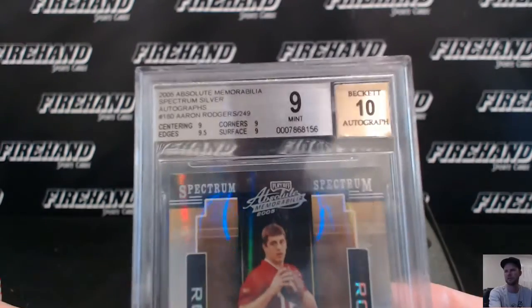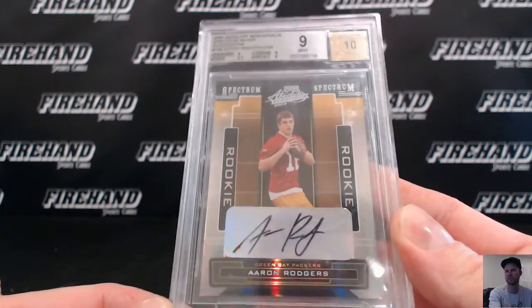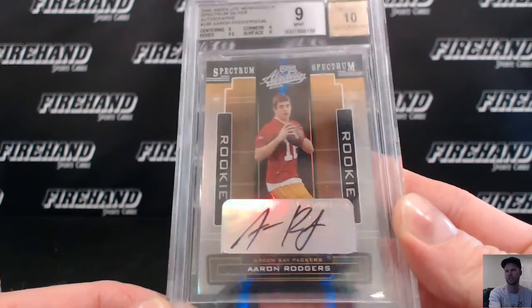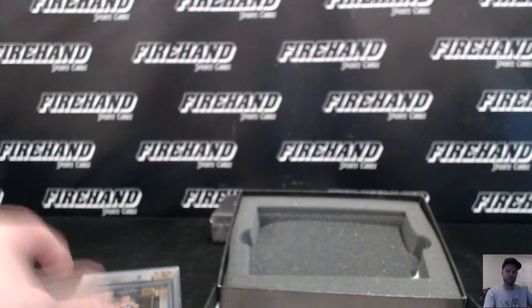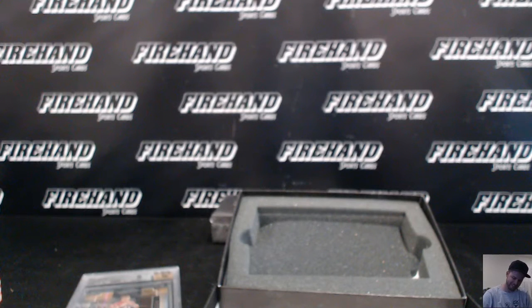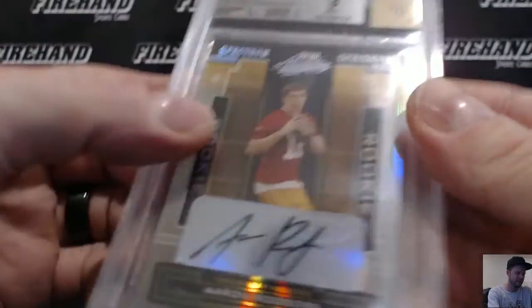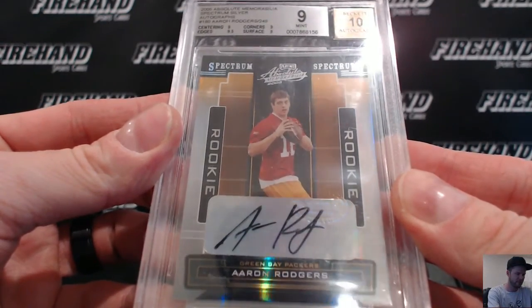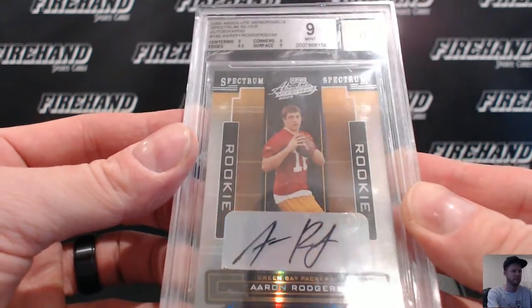And... a mint 9 with a 10 autograph — letter R — J Period 26 with the Rogers Rookie Auto! Congrats man, that is nice, that is real good. Aaron Rodgers Rookie Auto — cool man. Red shirt on, no helmet, boom, shorts — gettin' it, watching Favre. Till next time, peace.